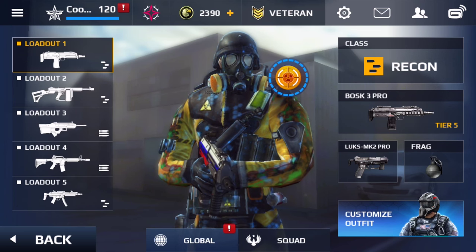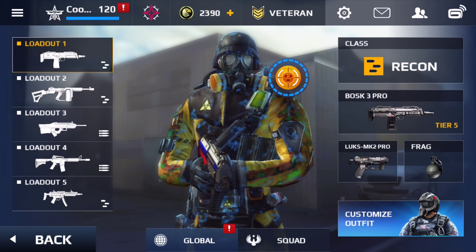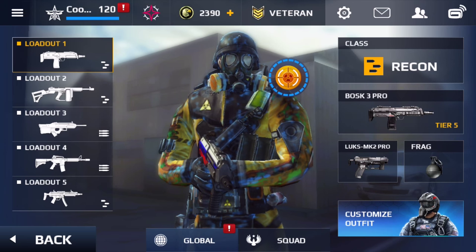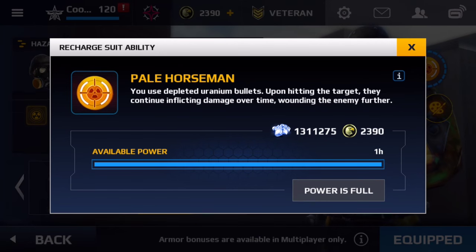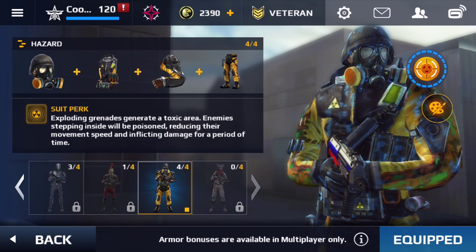The hazard suit's ability is called Pale Horseman. It uses depleted uranium bullets - upon hitting the target they continue inflicting damage over time, wounding the enemy further. So when you shoot someone, it's not just going to have that one little effect and then they regen health - it keeps harming them. Another side effect is that your grenades generate a toxic area; enemies stepping inside will be poisoned, reducing their movement speed and inflicting damage.